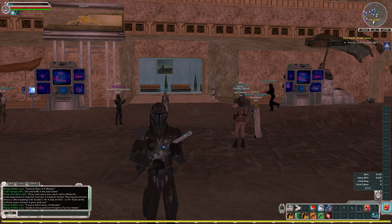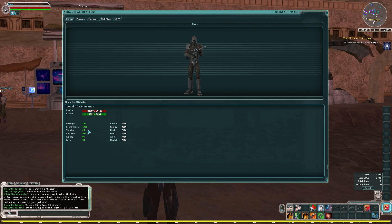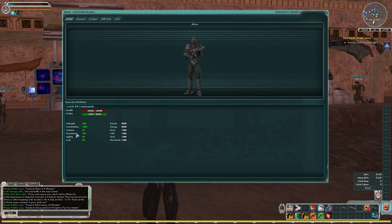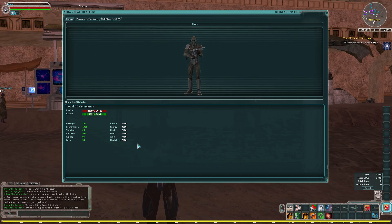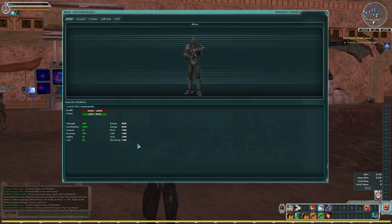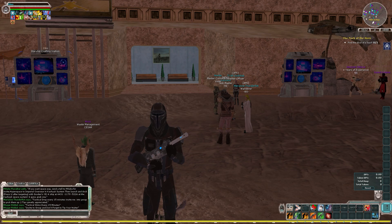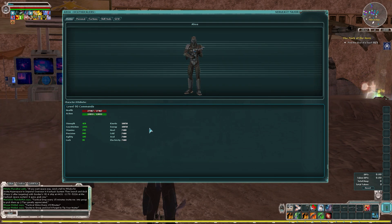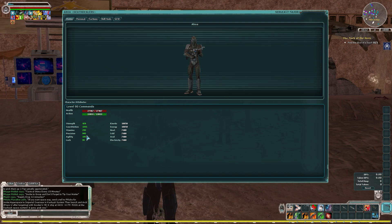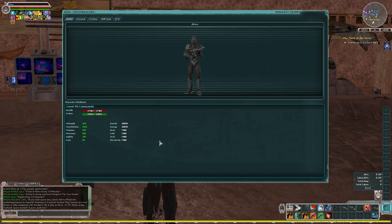My character is completely unbuffed right now — the only buff I wasn't able to remove for this video is my extended constitution, which is increasing my constitution by 250. These are what my stats look like completely unbuffed other than what I'm wearing. I'm going to go ahead and get all of these buffs and then we'll look at this screen again. We are back and we have all of these buffs now. As you can see, I've got just over two rows, and if you take a look at the stats, they've changed quite a bit. Armor's gone up, constitution's gone up, everything's gone up except for luck, which I don't really care about on my commando.